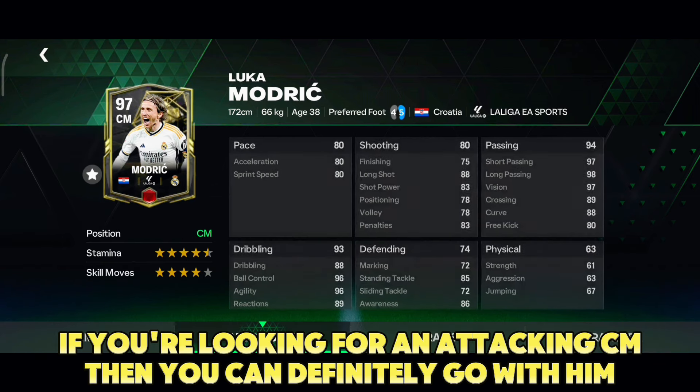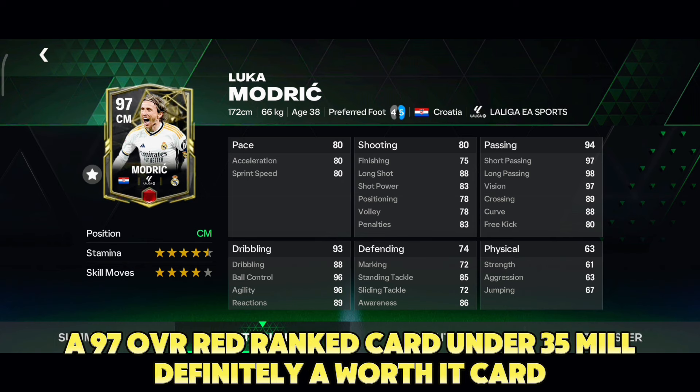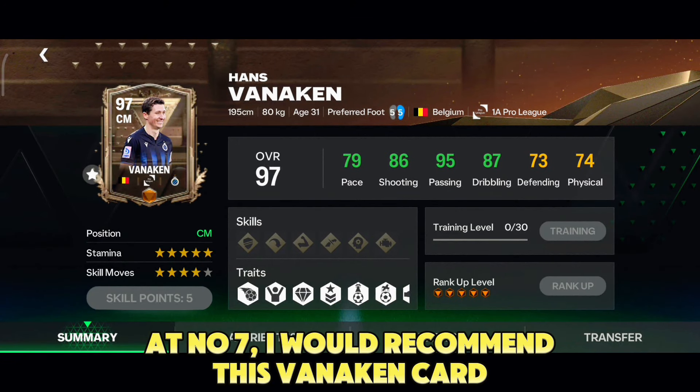If you're looking for an attacking CM, you can definitely go with him — a 97 overall red rank card under 35 million, definitely a worth-it card. At number seven, I would recommend this Vanekin card. You can go with max rank and he is available under 40 millions.